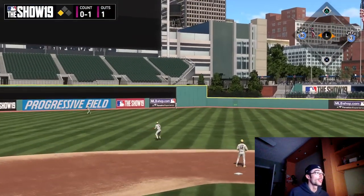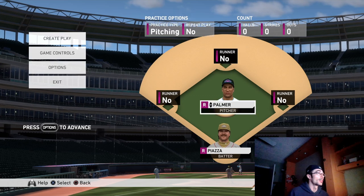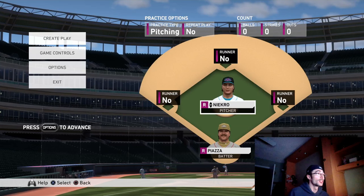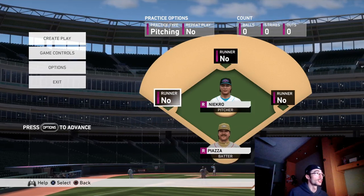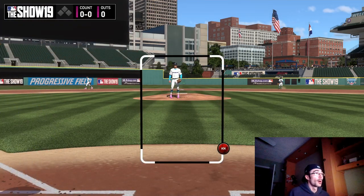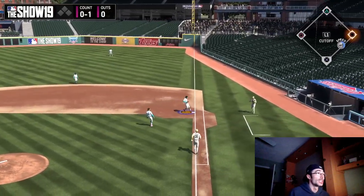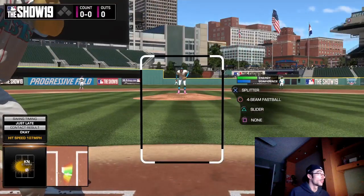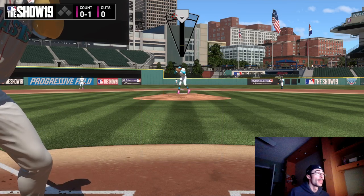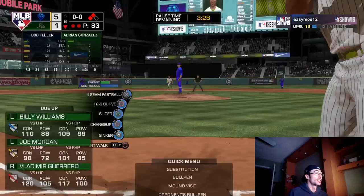In practice modes, you can try different things — set up a situation with a guy in scoring position, one out, trying to hit a sac fly. You can also practice pitching; it's important in this year's game to throw a few pitches in warm-ups before hopping into ranked seasons. If I just jump into ranked and throw pitches cold, there's a good chance I'll give up a leadoff home run. You can also face knuckleball pitchers if you want to practice against them. I chose the team with Phil Niekro — there are a few knuckleball pitchers in the game that people use, and practicing against them is useful. You can try out different reliever motions, and the CPU can really hit on Legend, so you can practice your defense as well.